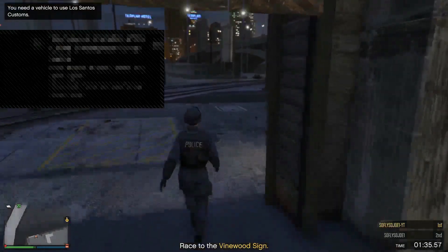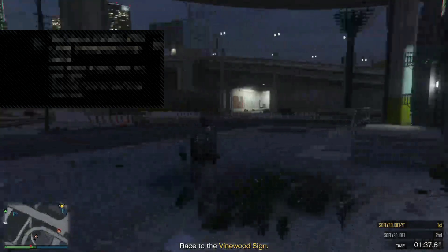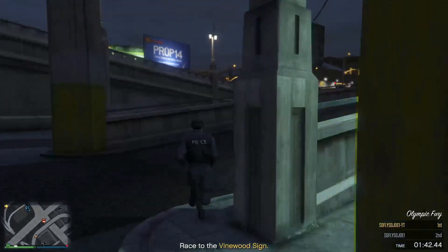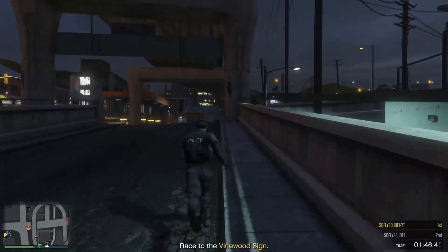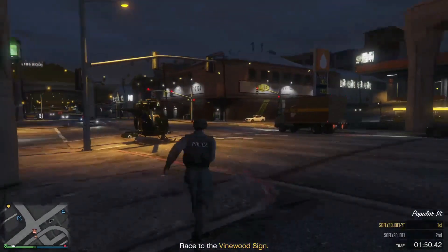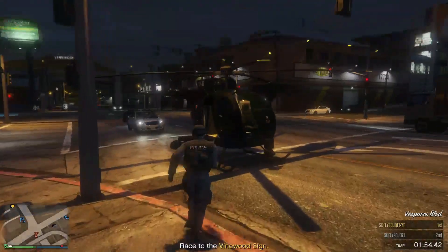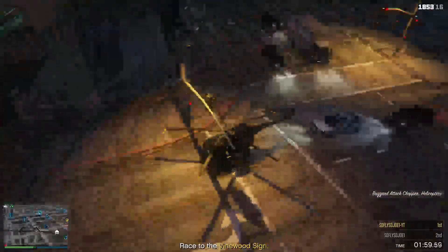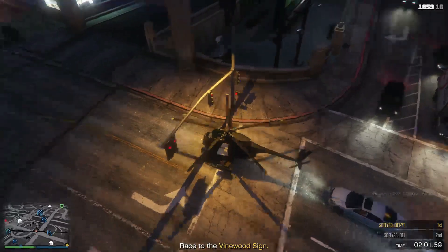You will notice you're on foot. Go up to the street and jump in your Buzzard. Once you're inside the Buzzard, fly away until you guys respawn.